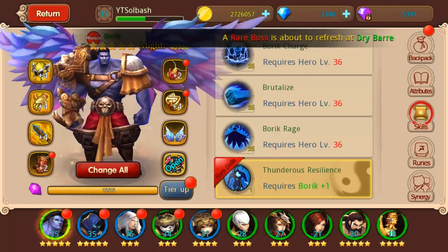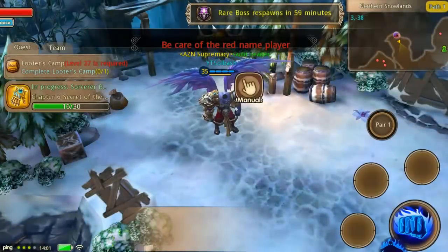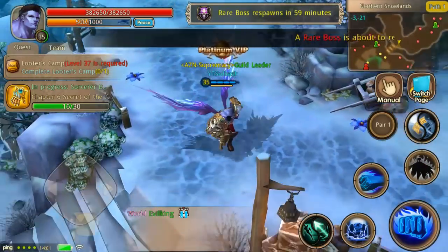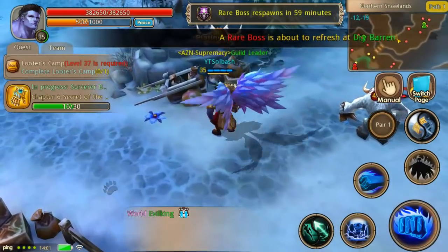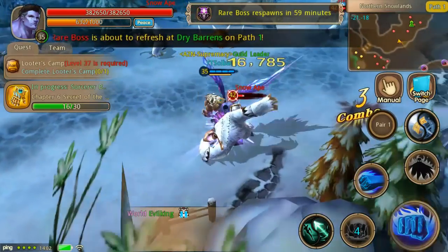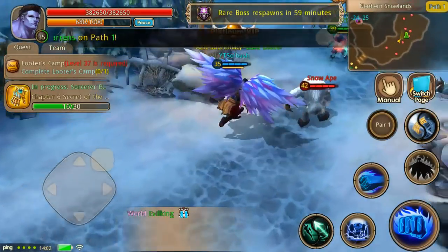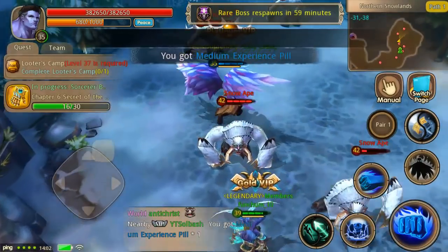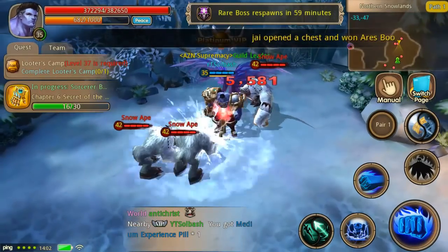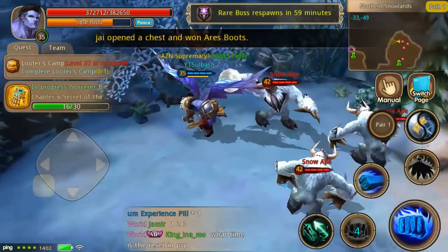Let's take him out here by the Snowlands and test his abilities. His first ability charges in, slams into the ground, and knocks the target down and stuns them — he does quite a bit of damage. And like it said, if you miss with that ability it heals you; at my current level it healed for eleven thousand five hundred and eighty, so it's probably percentage-based on your hit points.